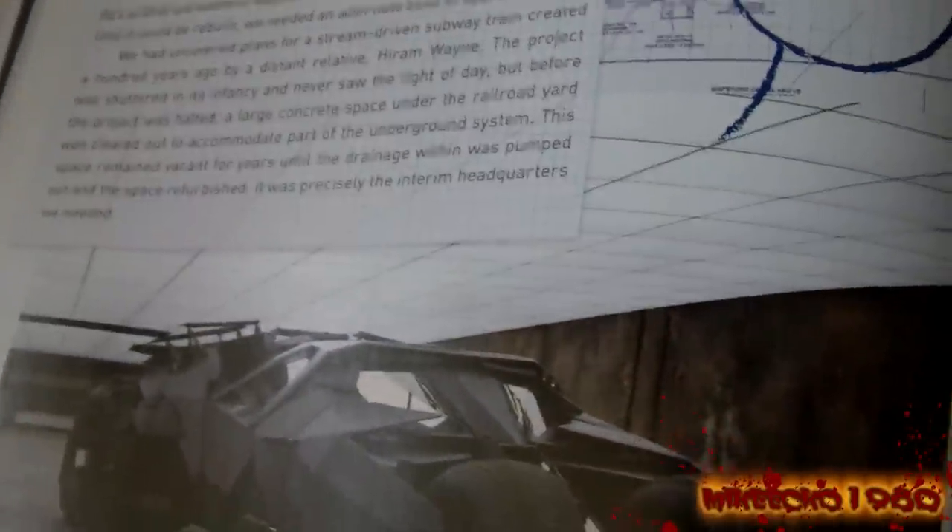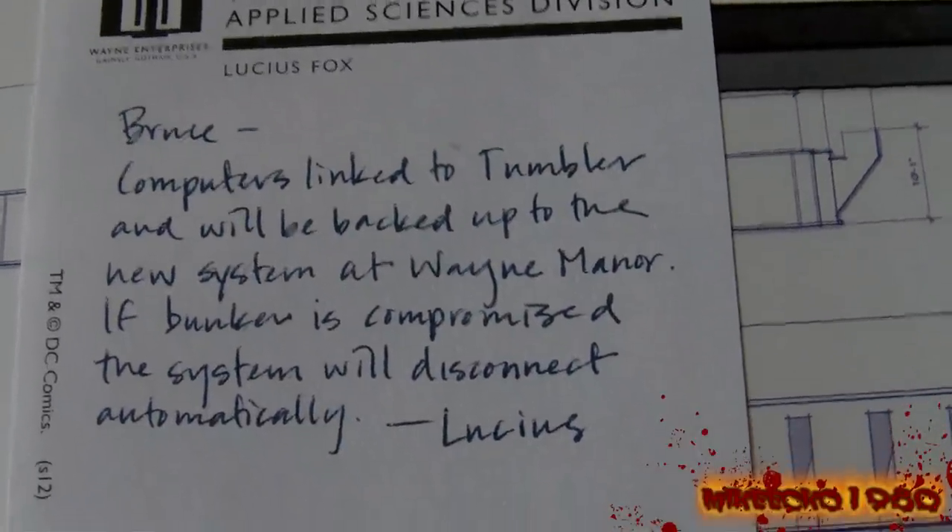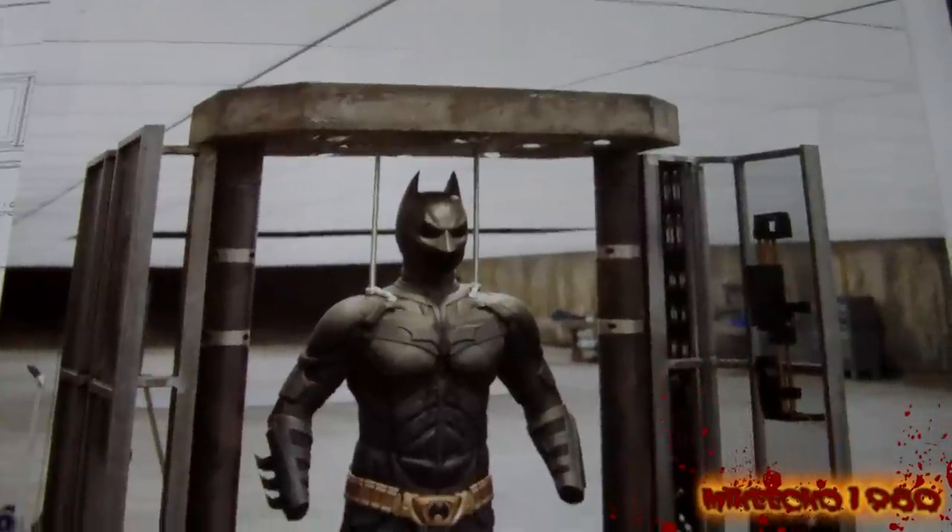They show you the prints for the temporary Batcave from The Dark Knight — that underground bunker. There's another sticky note from Lucius Fox. This book is insane. More sticky notes, and there's the computer console area — a really, really good picture of the Dark Knight armory cage.